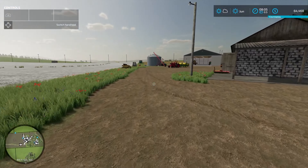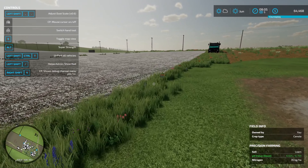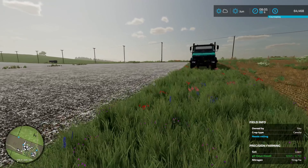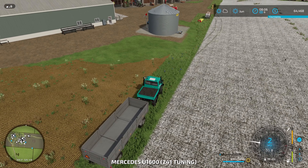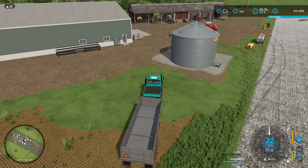Triangle field has wheat in it. The field above does not have anything - we're going to work on that today. But first, it is June and we need to sell some things, mainly the corn. Corn is ready to go, it's at its peak.